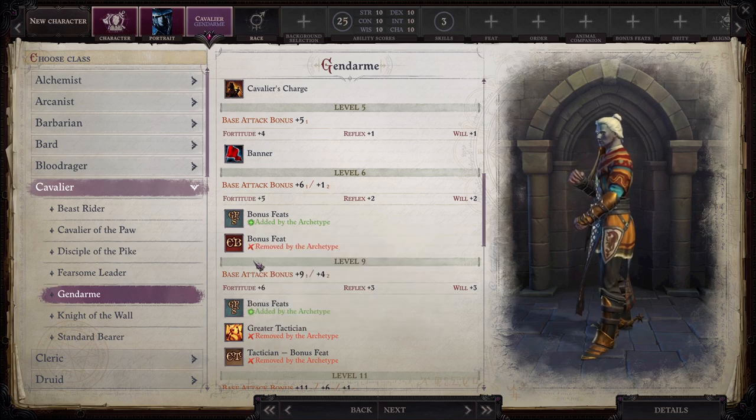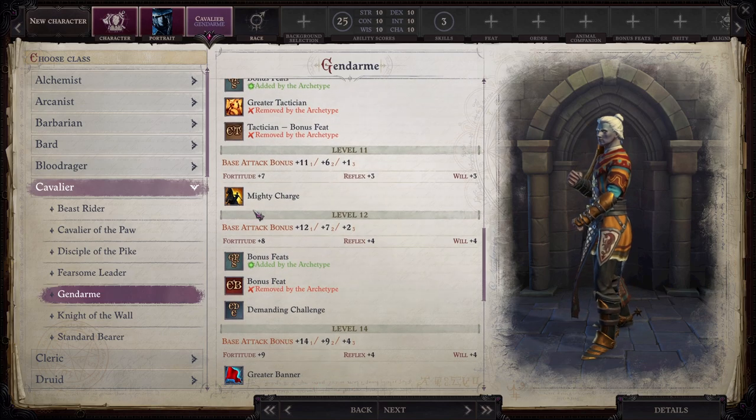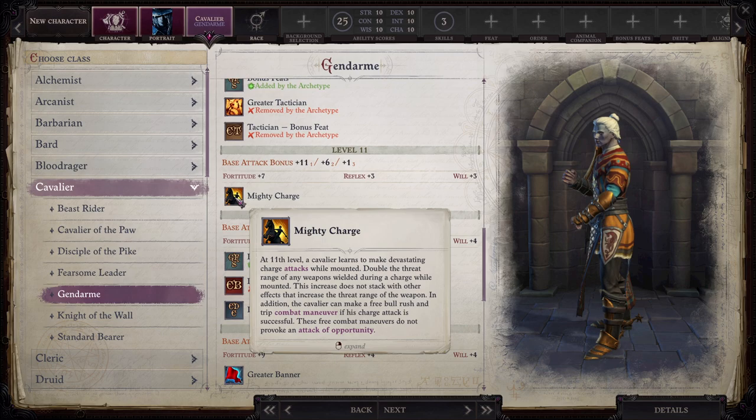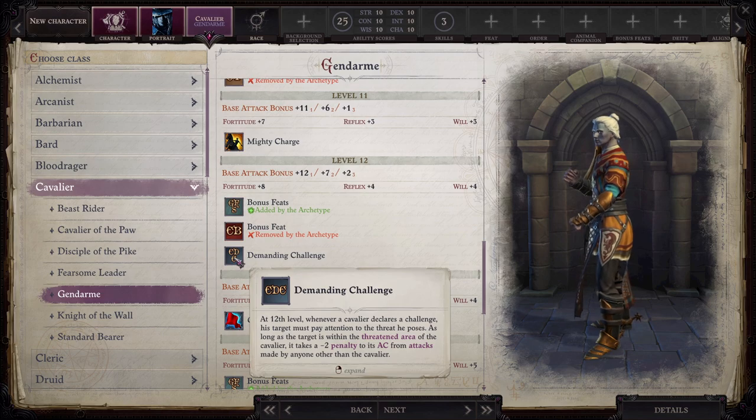A bonus feat at level 6 replaces the teamwork bonus feat. Bonus feat at level 9. At level 11, we get Mighty Charge: a Cavalier learns to make devastating charge attacks while mounted, doubling the threat range of any weapons wielded during a charge while mounted — this does not stack with other effects that increase threat range. In addition, the Cavalier can make a free bull rush and trip combat maneuver if his charge attack is successful. These free combat maneuvers do not provoke an attack of opportunity. At level 12, we get another bonus feat and Demanding Challenge: whenever the Cavalier declares a challenge, as long as the target is within his threatened area, it takes a -2 penalty to armor class from attacks made by anyone other than the Cavalier.